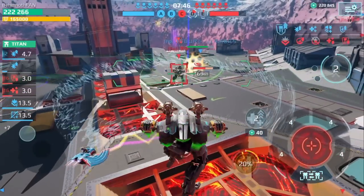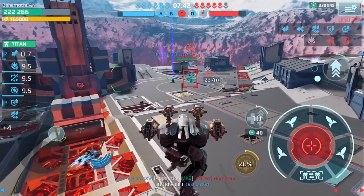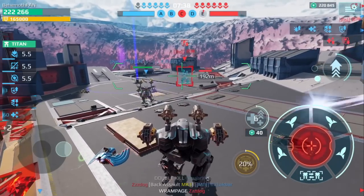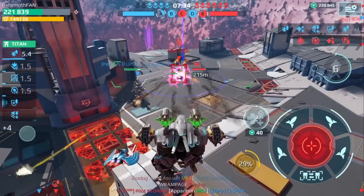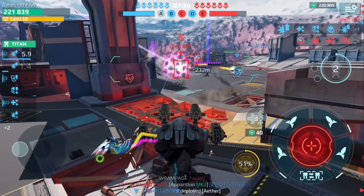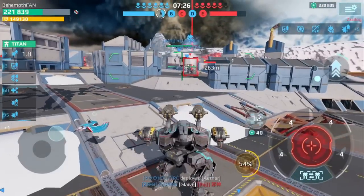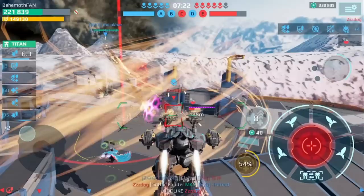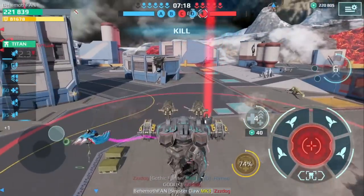He's at half health. He's going to use his ability again — I'm going to keep targeting him, make sure we get rid of this Angler. We're going to jump again so his buddies can't hit me. He's almost dead — he better use his ability quickly. He's dead. Now we have a Mars here but he's going to be dead very soon. This build I'm running is very strong.